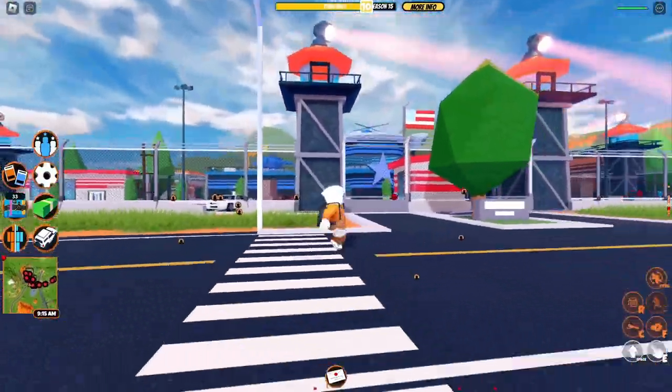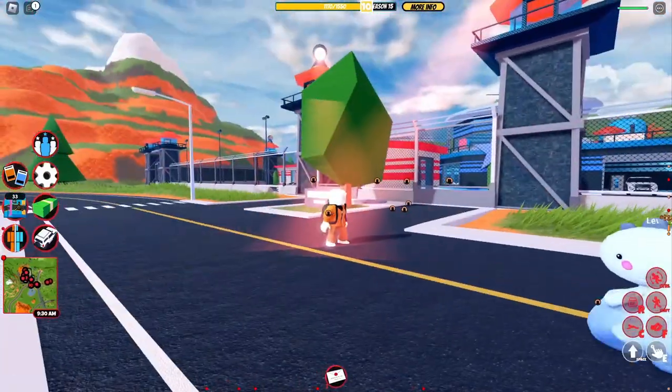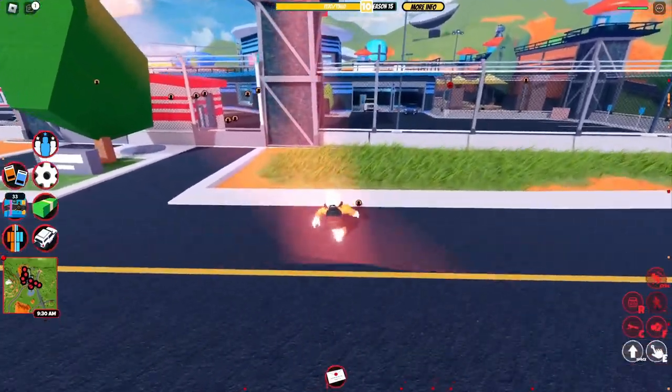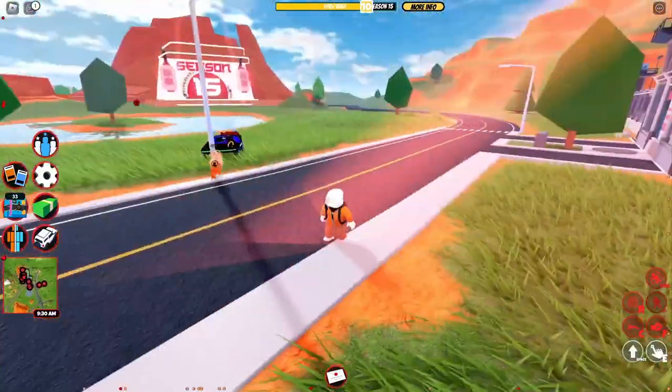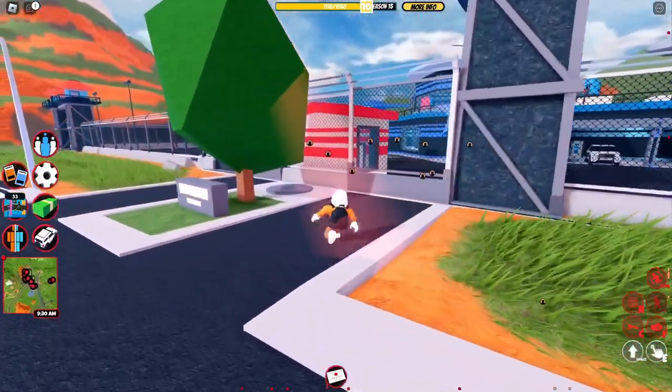Oh, there are spotlights! Let's see what happens if I go near the tower. The spotlight focuses on you — it's going to help cops see where you are. I think it's also slowing me down a little bit. So if you're in the spotlight it slows you down and it's easier for cops to spot you.